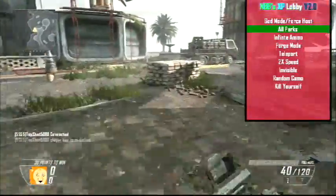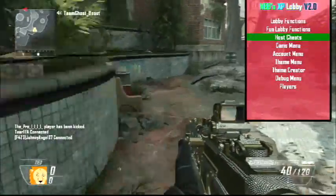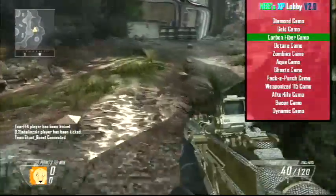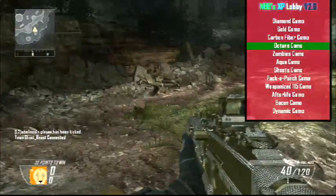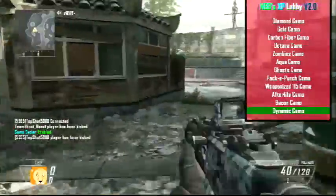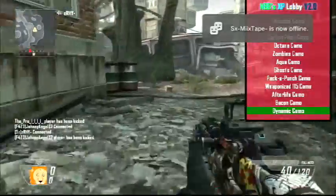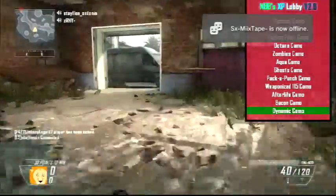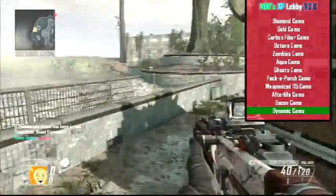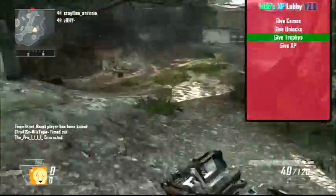The Host Seats menu is pretty obvious — nothing to explain, you've seen this on many other menus before. The Camo menu is straightforward: you simply set the camo like so. Dynamic Camo cycles through camos — you can configure it in the config file. As of right now you can't change the time it takes to change camos in-game, but that will be a future feature. In the config you can see the value and turn it off once you reach your desired camo.